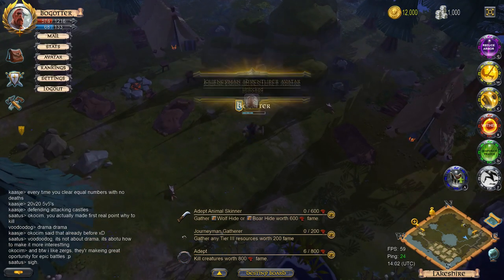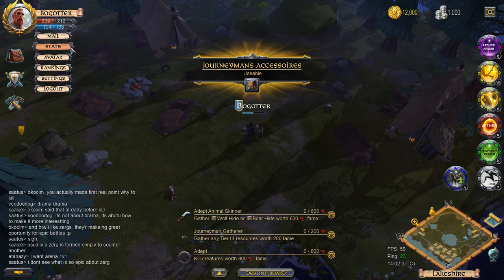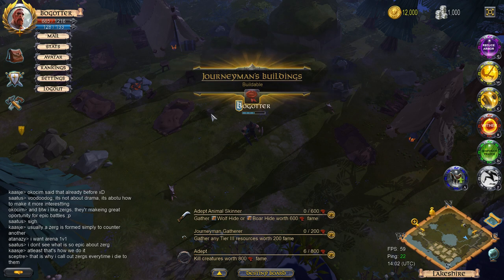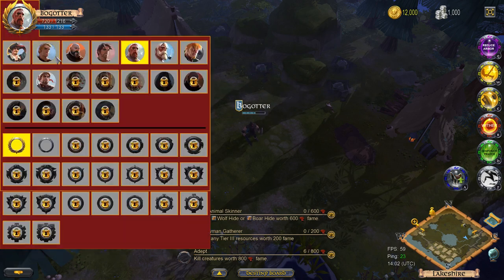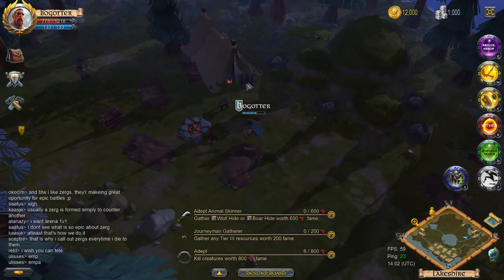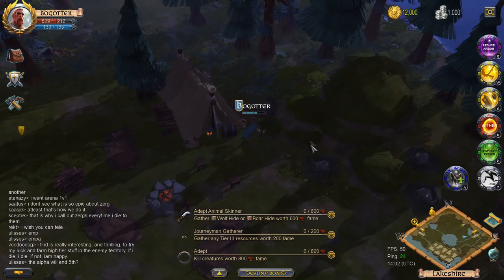Journeyman adventurer avatar unlocked! I can craft mounts now, use bags, and do buildings. The demolition hammer is also good for me to use. I unlocked a new avatar — you can switch your portrait as you unlock these. I can look different now, but no, I still want to look like my Guild Wars 2 character. Very manly. Now, where is the cotton?